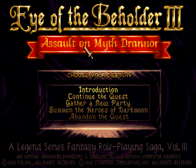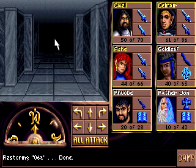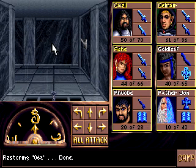Howdy folks, and welcome back to Let's Play Eye of the Beholder 3, Assault on Myth Drannor. In today's episode, we are going to get that last key with the emeralds. I have had the stuff required to make it this whole time, and I've been running around like a chicken with my head cut off, because I have the dumb.